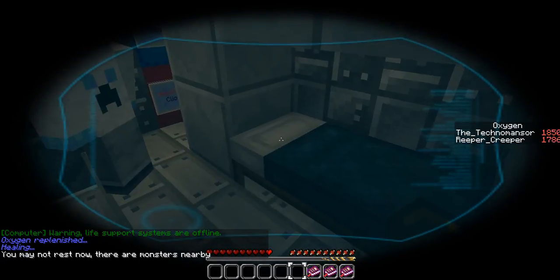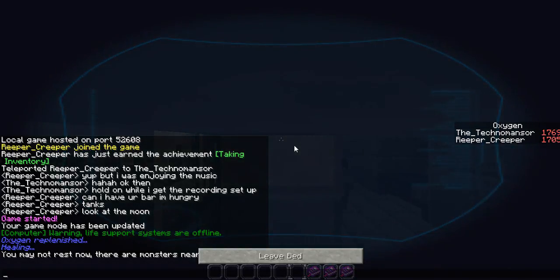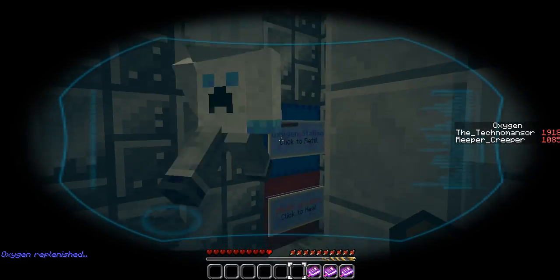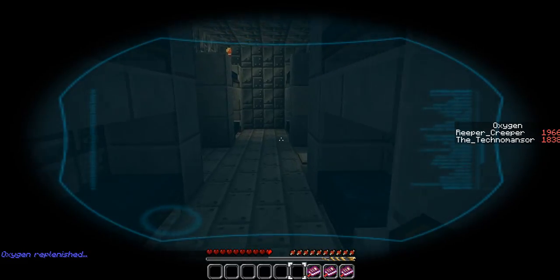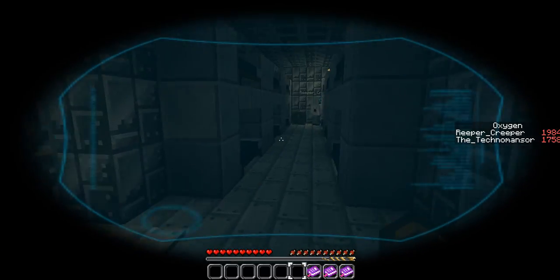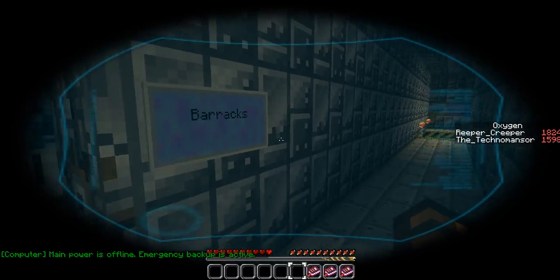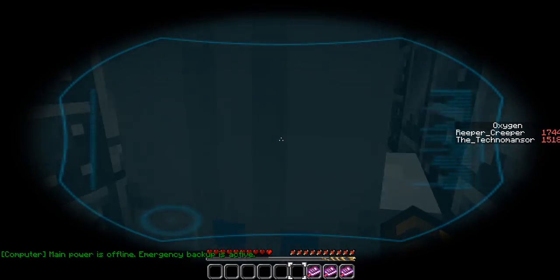Life support's offline. Can't sleep now - there are monsters nearby. Oh, we can sleep over here though. Let's have a sleep first, shall we, Reaper? We'll set our spawn to here. Find a bed - find one on the other side. There we go. We'll just refill our oxygen tanks quickly and then we'll get started. It's much brighter in here now. So this must be the sleeping quarters. Main power is offline - emergency backup is active. Just came from the barracks.